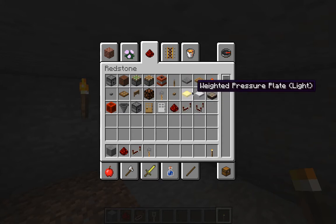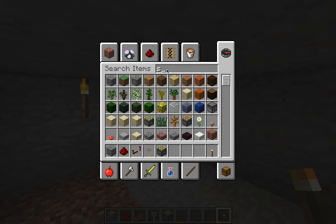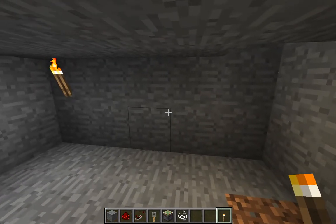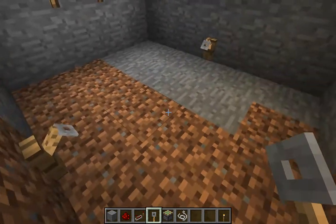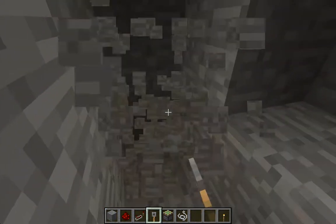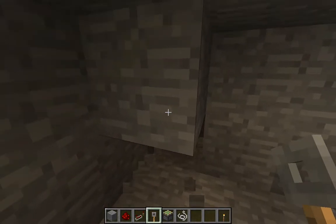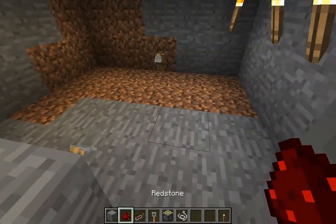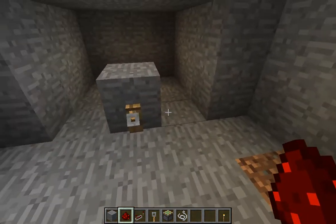What you'll need is: redstone, a block that mixes in, redstone repeater, tripwire hook, sticky pistons, and string. So what you're going to want to do is place your tripwire hook there and your tripwire hook there, so they're facing each other. Then dig behind your thing like this.